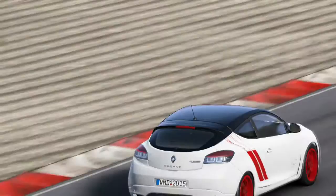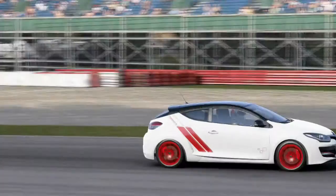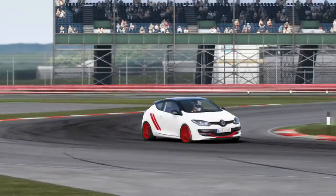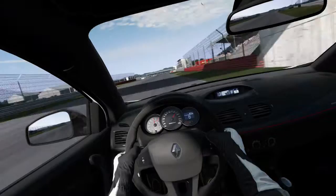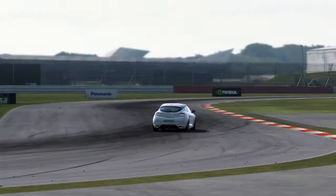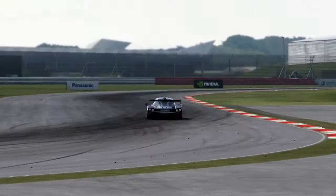The Renault Megane RS275 Trophy R is the next car, and this is definitely kind of the boring car of the pack. All the others have been race cars and stuff — this is just a road car. We've seen this car in DriveClub as well, in the hot hatches. In DriveClub, actually not a bad hot hatch, one of the faster ones. But in Project Cars, with the sense of speed not being fantastic, it's a bit of a boring car. Hot hatches just in Project Cars in general are not the most exciting of things. Once again, quite understeery. I did get a little bit of smoke off the first few corners, but you just get that from road cars.